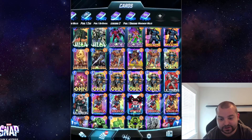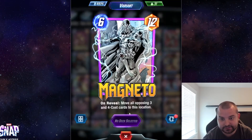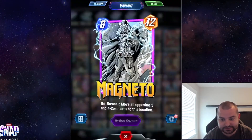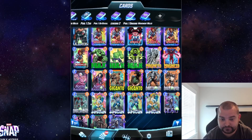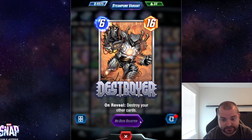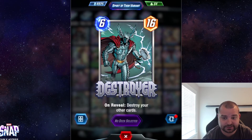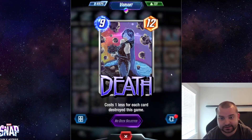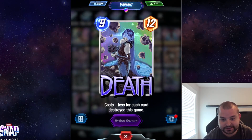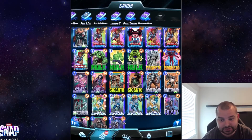One of my top overall variants in the game is this Magneto — especially as I level it up, either gold or black and white, I think it's going to be just ridiculous. This Destroyer is incredible — the steampunk one — but I think even better is this Thor's Destroyer. That one used to only be from the Nexus event but now it's in the general card pool. And finally a variant that doesn't get enough credit is this Wedding Death one — just incredible.